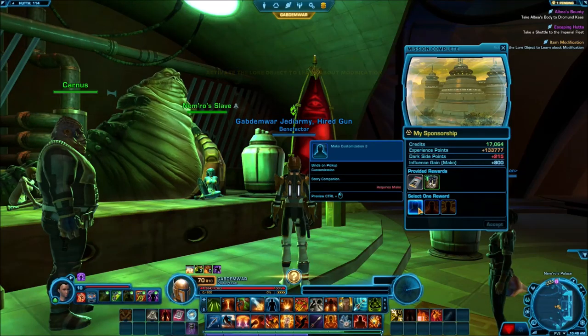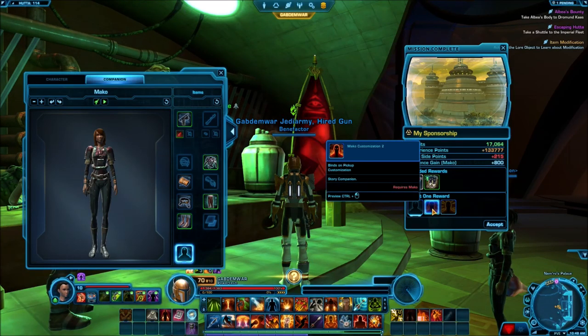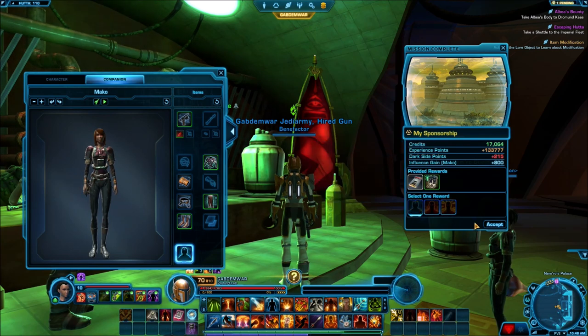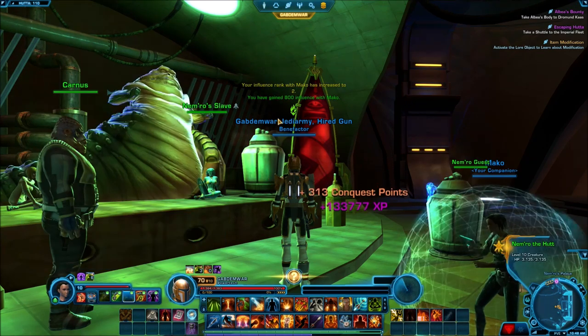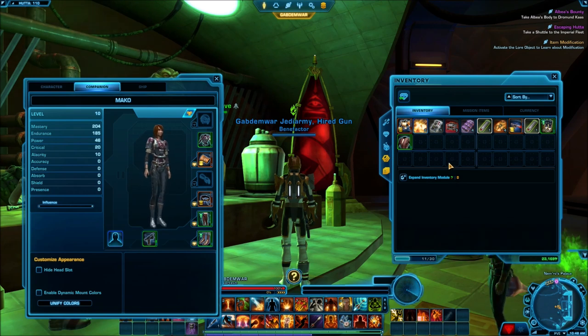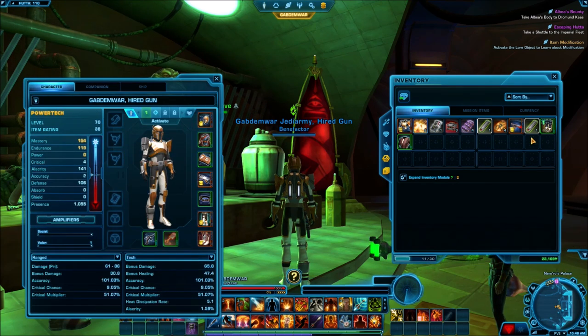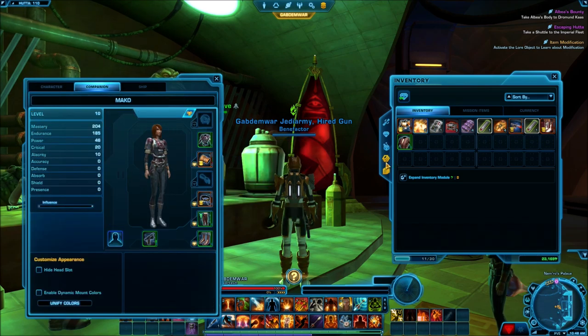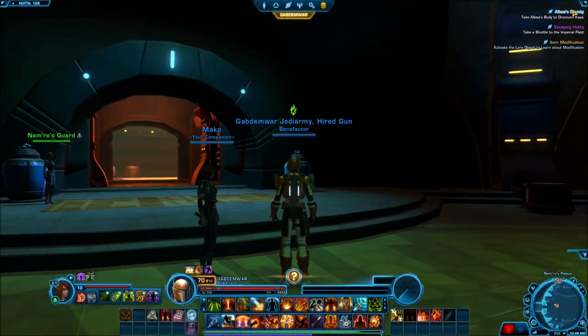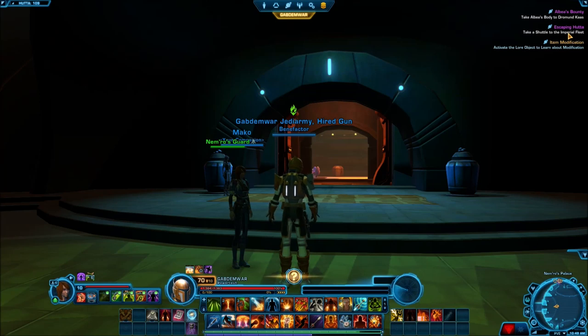We got a couple of new things — let's take a look at the customization. Got several options; this one is the best. Go ahead and activate it for the companion — now she looks great. We got some new boots too, activating those. She already has better boots equipped so we're good.